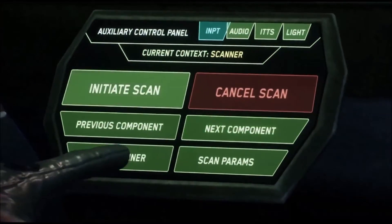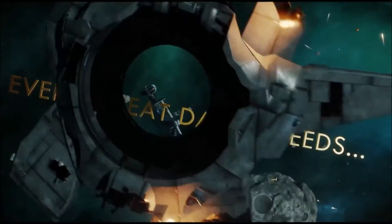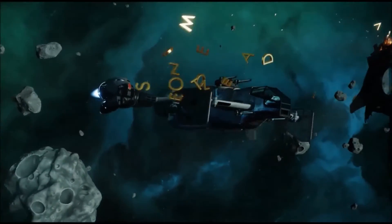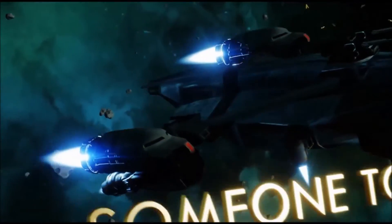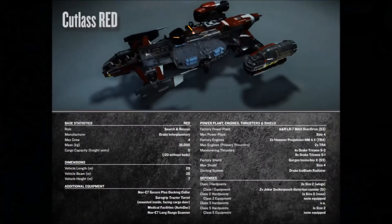What I like about the Black is it can do anything you want — you can customize it. It's almost a blank slate of a ship, mid-range, that you can make your own. I did a review on the Cutlass before with similar ideas of what it can do, but now that they've released these other models, that kind of changes things. So let's move on to the Cutlass Red.